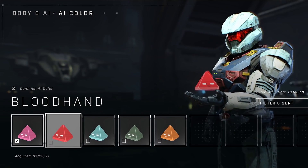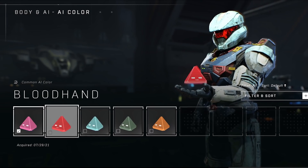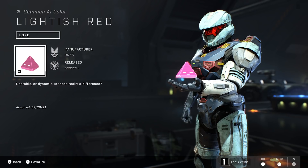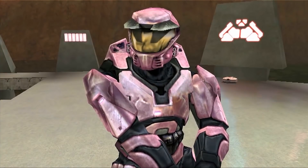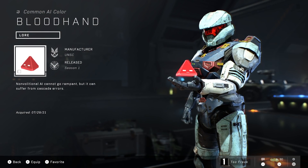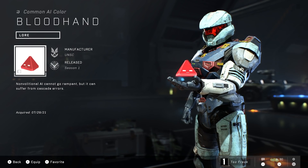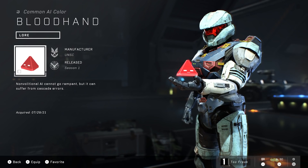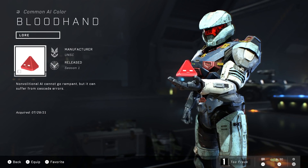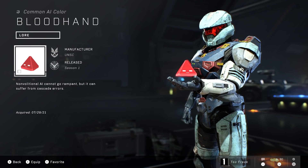Now let's tackle the AI colors briefly, as several choices in the recent flight were bugged. Our first color is Lightish Red, a reference to the web series Red vs. Blue and the character of Donut, who would never admit to wearing pink armor — 'It's not pink. It's like a lightish red.' Next we have Bloodhand, a bright red. The description notes that non-volitional AI cannot go rampant, but can suffer from cascade errors — so we have another rampancy reference, though personal AI are not susceptible to rampancy like Smart AI. Calling the color Bloodhand is a little odd, but they couldn't reuse Rampant since that's already a visor color.